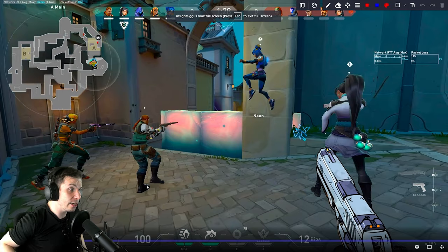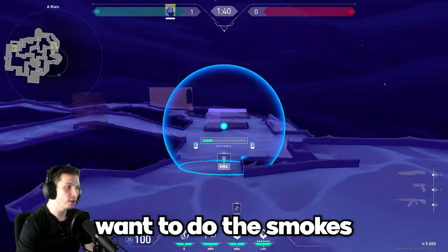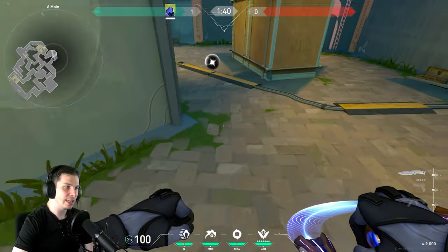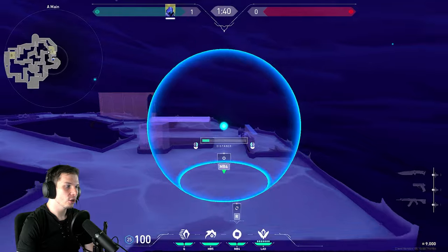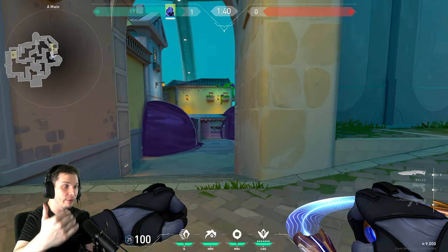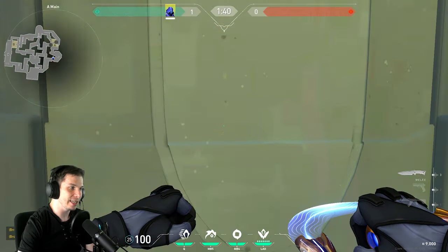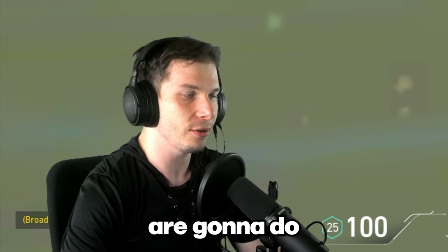Another mistake that happened here: whenever you're doing Omen smokes, you always want to do the smokes as you're moving with your allies. If your allies are moving here, you're moving with them and you're doing the smokes, so when you reach this angle, you're already there to support and fight with your teammates. But in your case, your teammates were here and you were all the way back there — that is very, very bad.